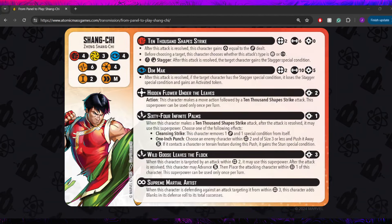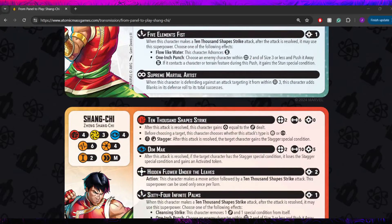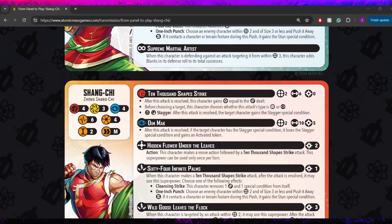Moving to his flip side, his stamina goes up from 5 to 6, making him a little bulkier. The Rising Phoenix Kick has been removed and replaced with Dim Mach — a range 2, 10-dice mystic spender costing 5 power. It's a lot of power, but it's also throwing a crazy amount of dice. After this attack is resolved, if the target character has the Stagger special condition, it loses Stagger and gains an Activated Token.